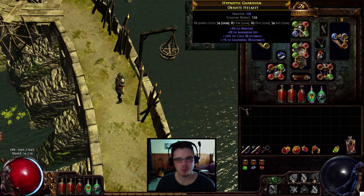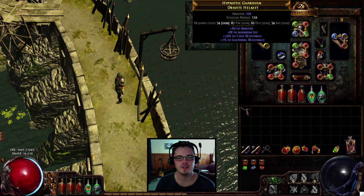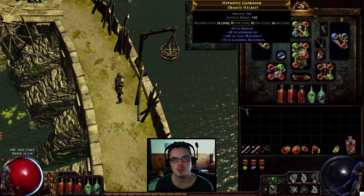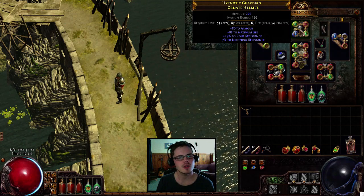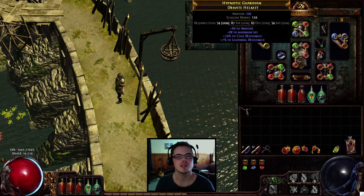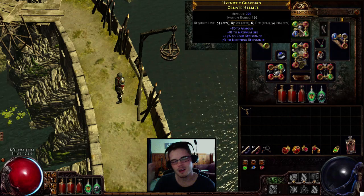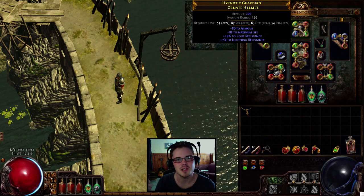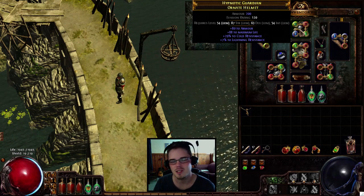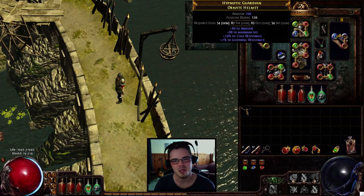Helmets are pretty basic — actually more basic than boots because you don't have move speed to worry about. The only time you really have a major decision with helmets is when you're trying to make a specific build that needs intelligence, or when you're making a summoner build, because helmets are really the summoner-aligned slot. It makes sense: an intelligence caster commanding minions, and the helmet is the part that protects and influences that in terms of mods.